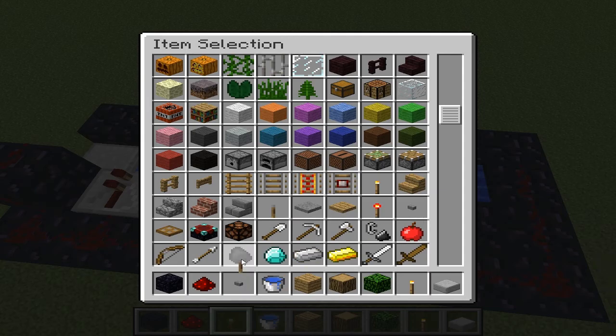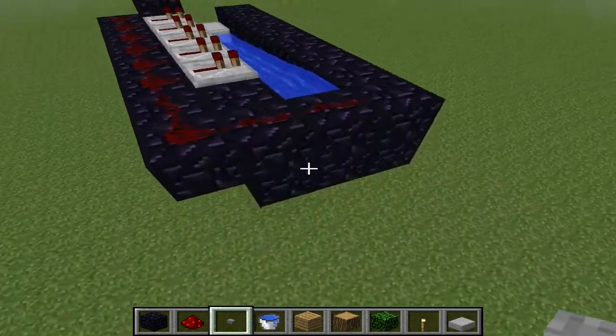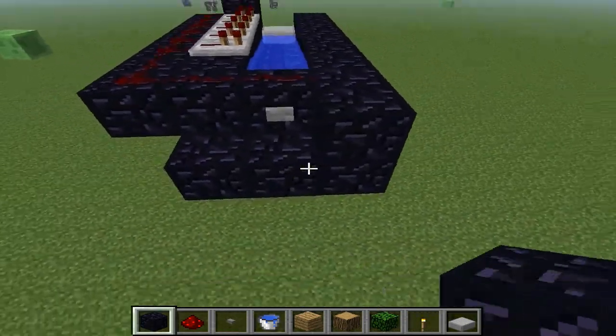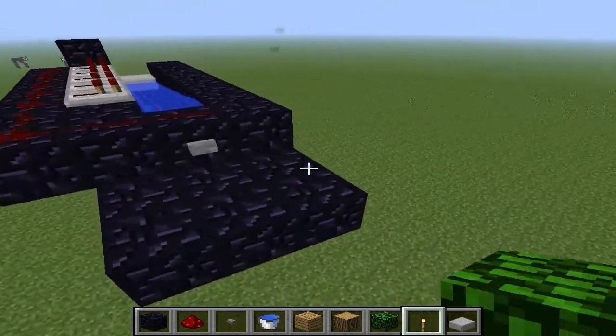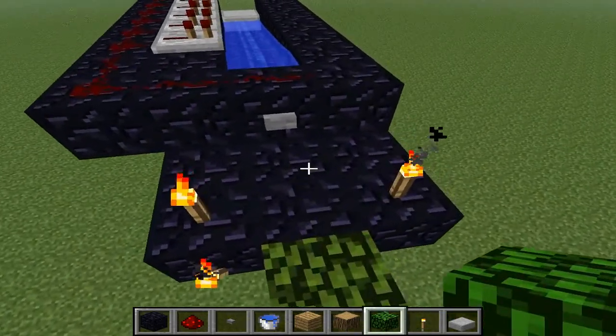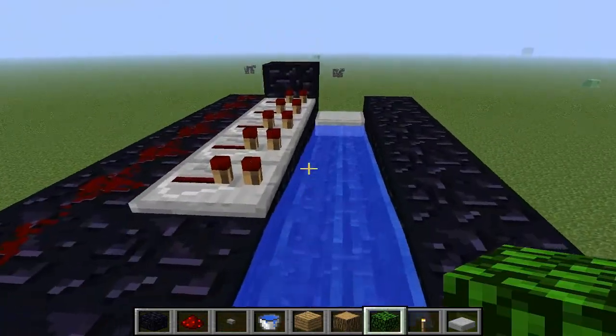You can use a button or a lever, it doesn't really matter. Make yourself a little platform and put a torch or two down, some leaves — okay then you're good to go.